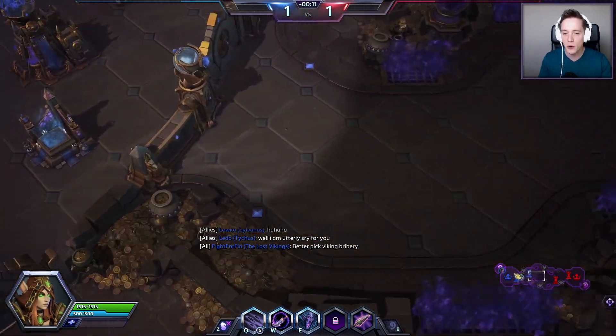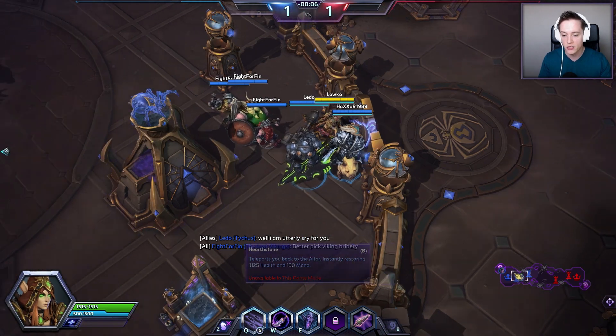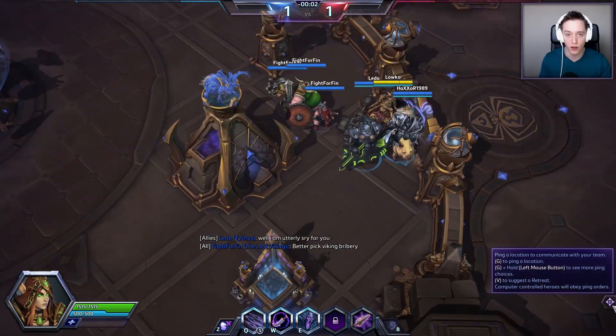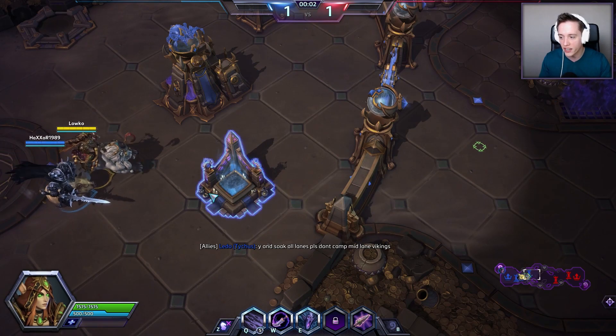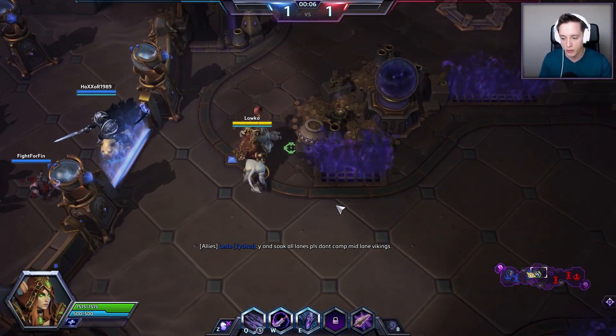Basically, this is a single lane map. There's no backing on this map, so I can't actually activate my B button to get back in towards the main entrance of our Hall of Storms. I won't actually be able to go back there. We do have one of these healing wells, but obviously they usually get taken out rather quickly at the beginning of the map.